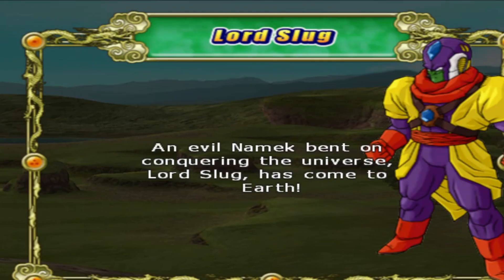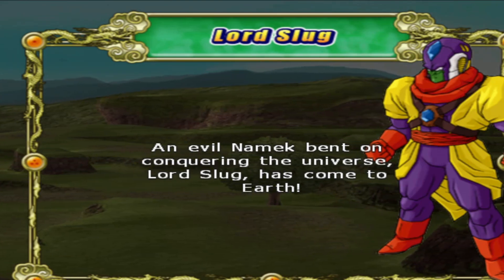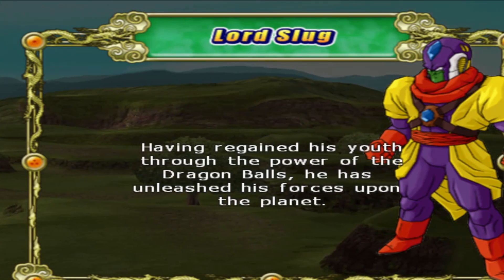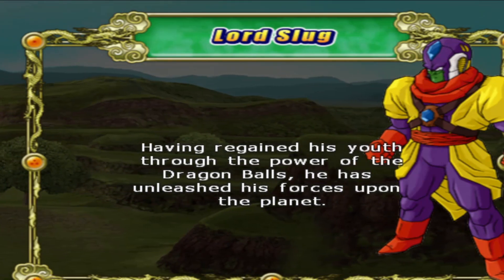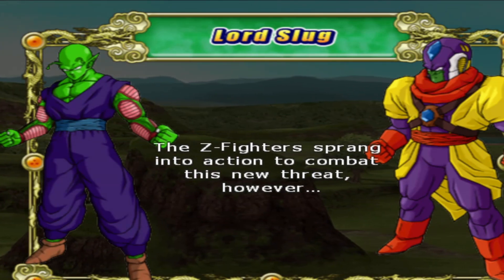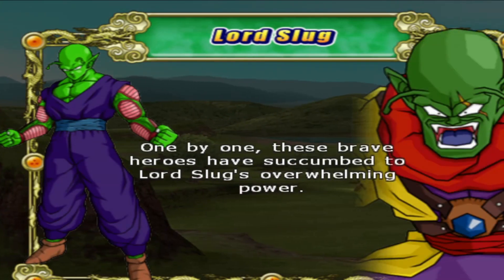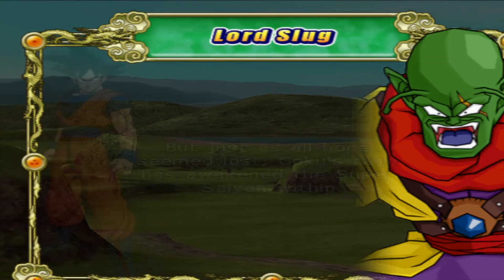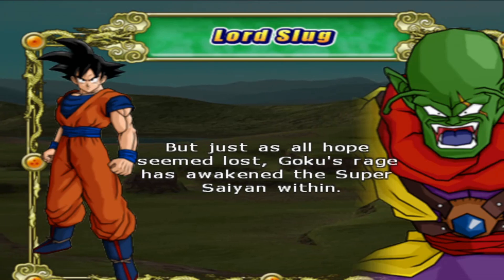Normal difficulty. An evil Namek bent on conquering the universe, Lord Slug has come to Earth. Having regained his youth through the power of the Dragon Balls, he has unleashed his forces upon the planet. The Z Fighters sprang into action to combat this new threat. However, one by one, these brave heroes have succumbed to Lord Slug's overwhelming power. But just as all hope seemed lost, Goku's rage has awakened the Super Saiyan within.